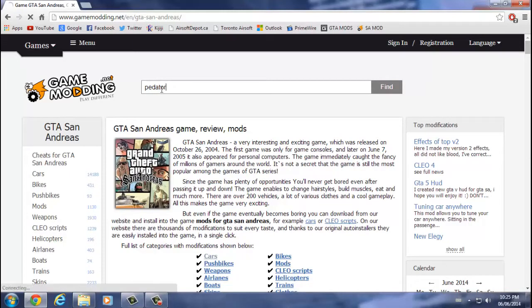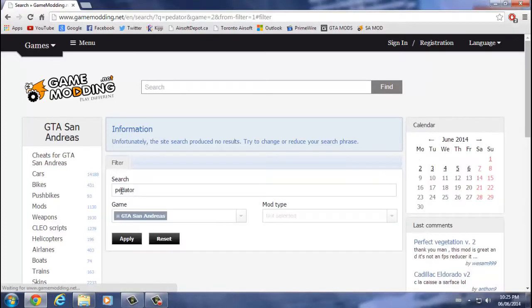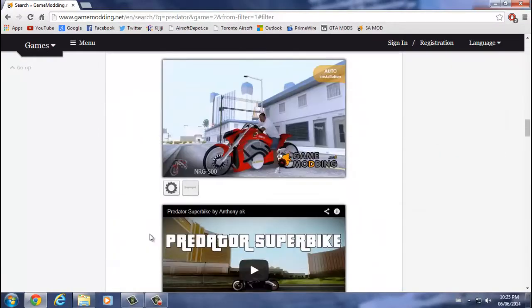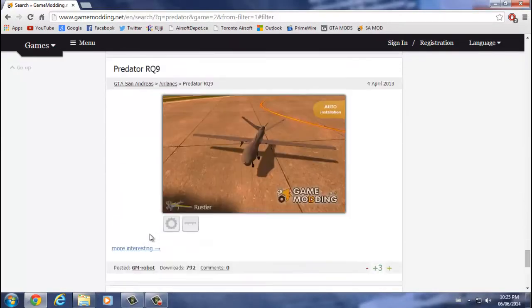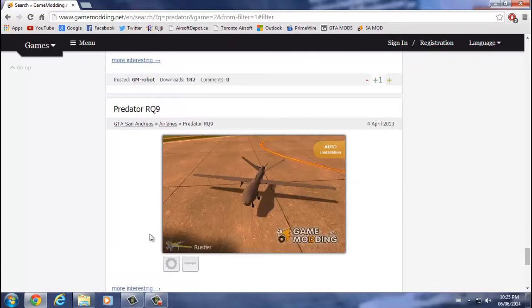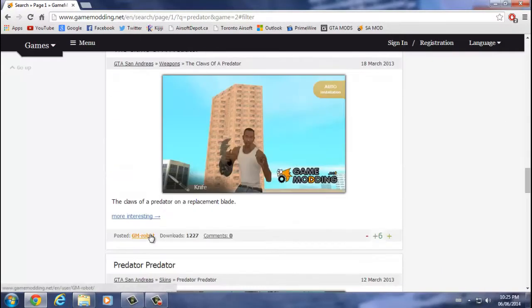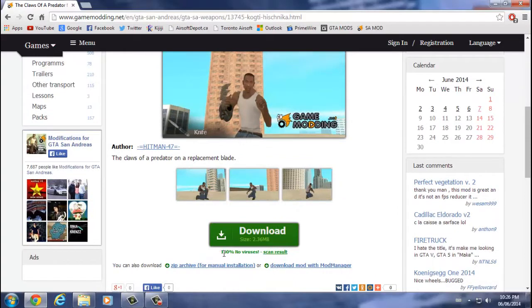I don't know why I'm so interested in Predators lately, but I really like the Predator Claw. Apparently you can't search it directly. I spelled Predator wrong — my bad. It's actually called the Predator Blade. It should tell you down here that it's 100% — no viruses or anything. You can check the scan results. You can download manually, or you can download with the Mod Manager, or if you just click download, it will give you the application to open and you can install it from there, which is the best way in my opinion.